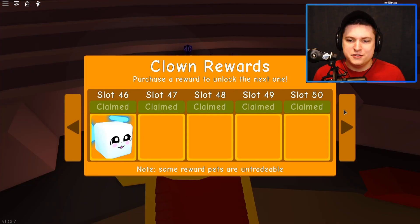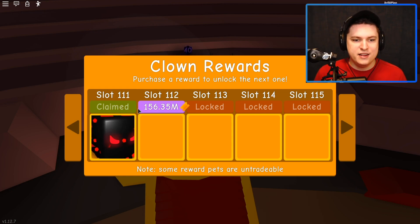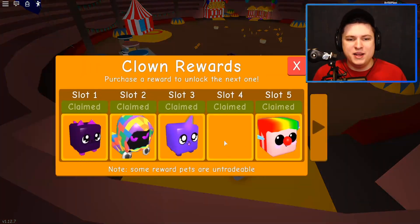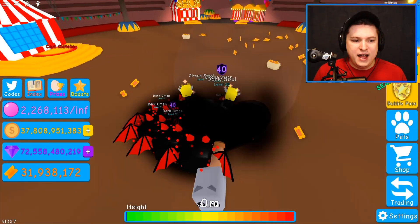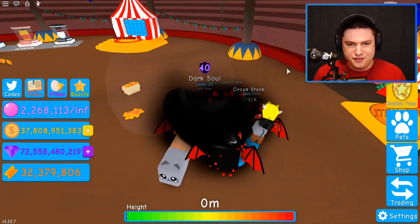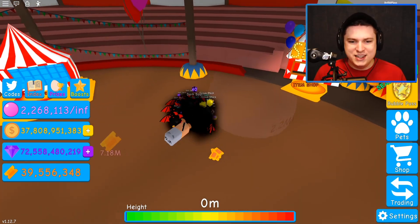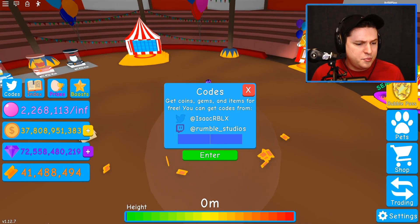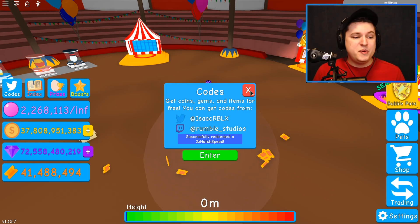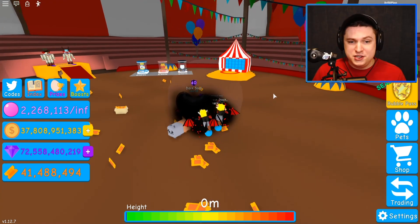Now we need a lot more money still. We need a grand total of 37 more slots, which will be very expensive — probably 5 to 10 billion to finish off this reward section. We still have another code. That's going to be Part 2, and if you guys put it in, you get 2x entry speed for 2 hours.